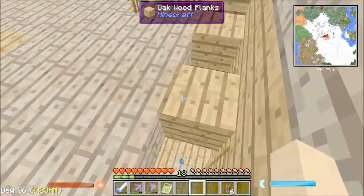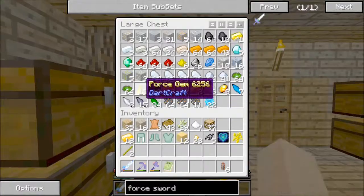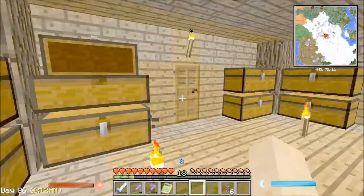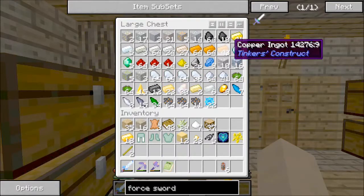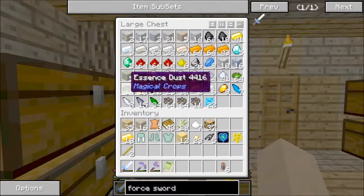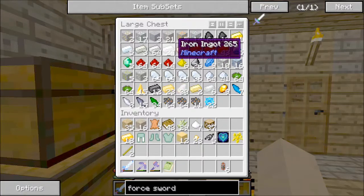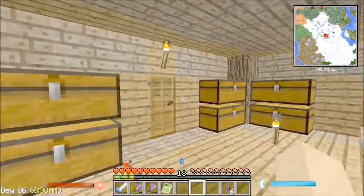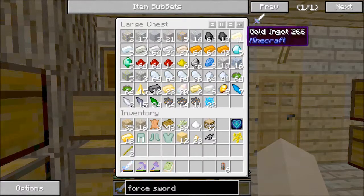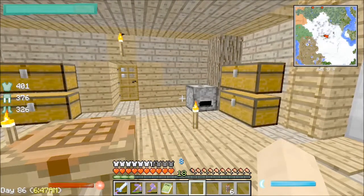You need force ingots, which are pretty easy. You just use those force gems that we have over here and throw them in with some iron or some gold. If you craft it with gold or iron — I think it works with a couple other things — they have different amounts that you get. Like if you use two gold and a force gem, you'll get three force ingots. But if you use two iron ingots and a force gem, you'll get two instead. So it's a little more efficient to go with gold if you're low on force gems, because you'll conserve more.